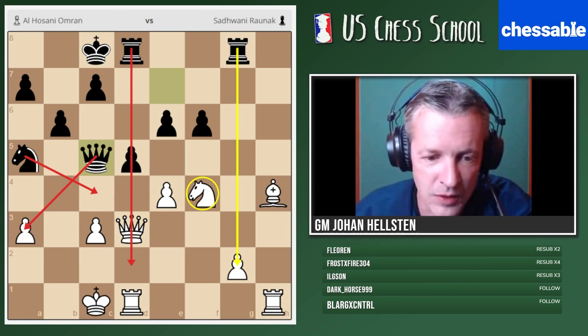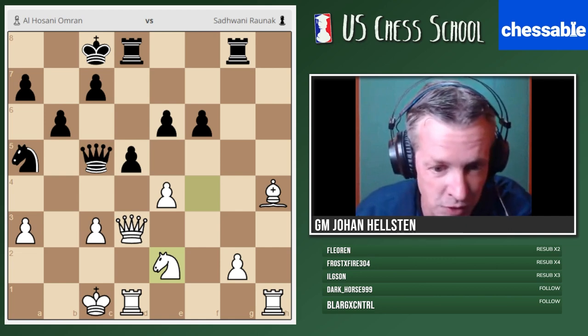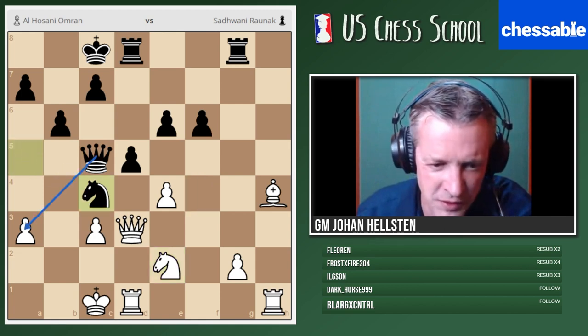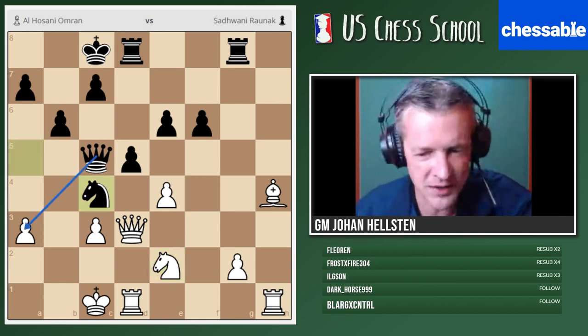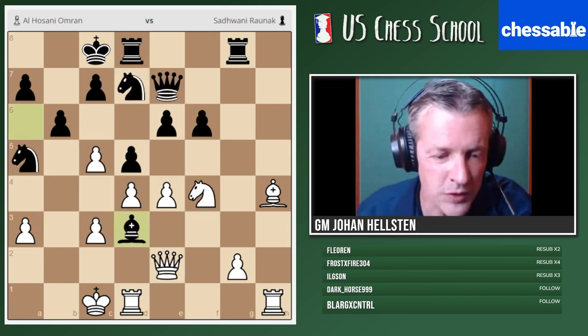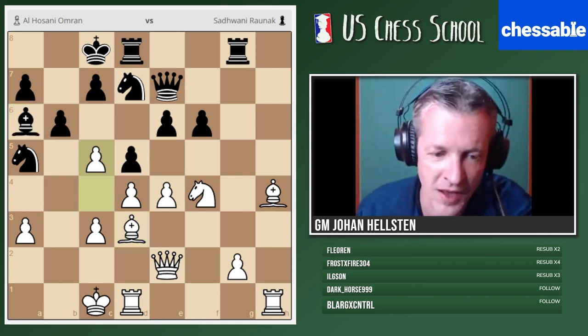Why Knight E2? Yeah, I don't know — Knight E2 is probably possible. If I do this on my own, I would go for the most primitive move here, Knight C4. I'll take this pawn next turn, or maybe I can take it straight away. This must be difficult for White in this position. So if you said C5, you are definitely forgiven — this is very natural. But Knight E5 is a much better move.